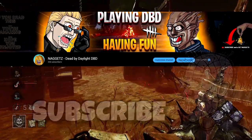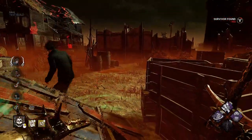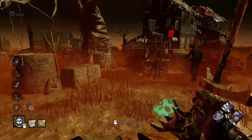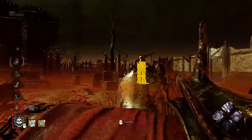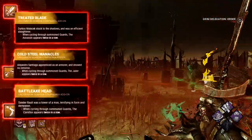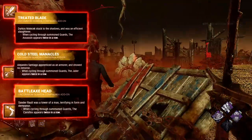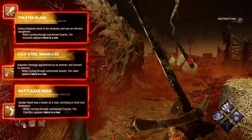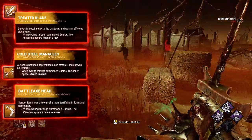Now let's jump into yellow add-ons. We have three guard types that do certain tasks better, and normally Knight cycles through them. In the yellow category we have add-ons to make certain guards appear twice in a row. On their own all of these add-ons are kind of useless trash, but combined with other add-ons they can be deadly — more on this later.